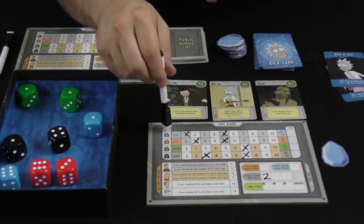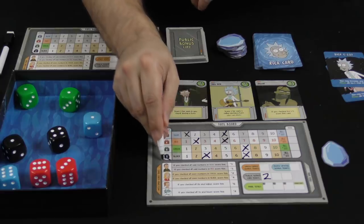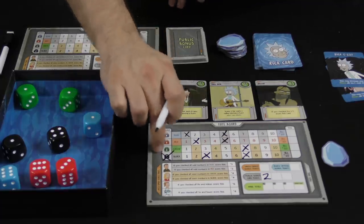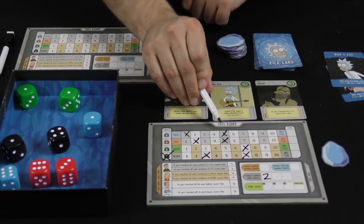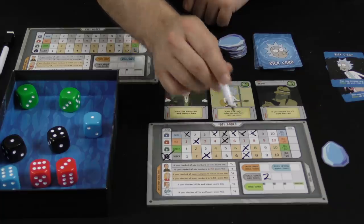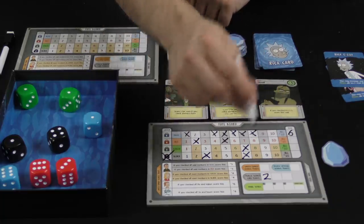Eventually near the end of the round you will not be able to mark off anything on one or several colors. At that point you just cross off the lock and that color is done for you. Once everyone has marked off the locks on all of their colors the round is over. You'll score one victory point for each X in a line — so if I've got quite a few, let's say six, I'll give myself a six there.